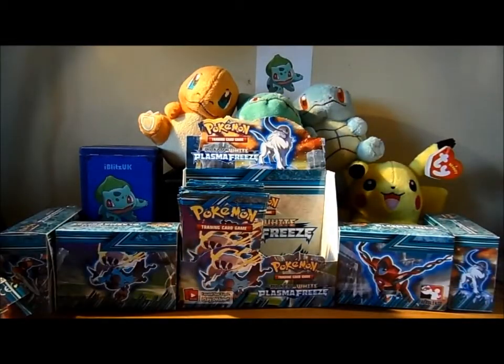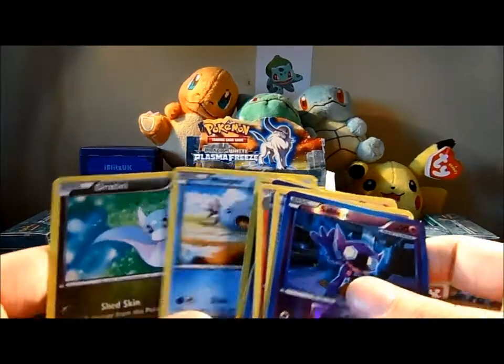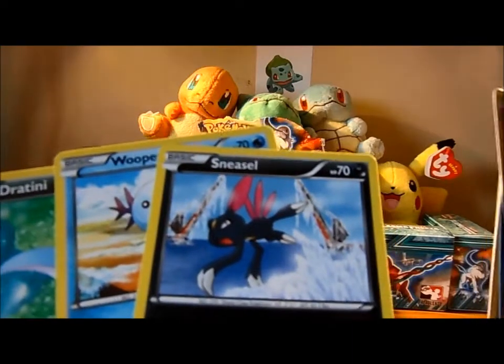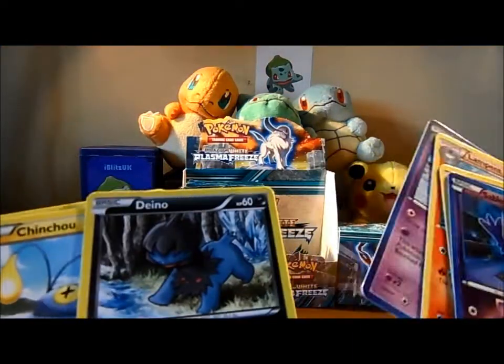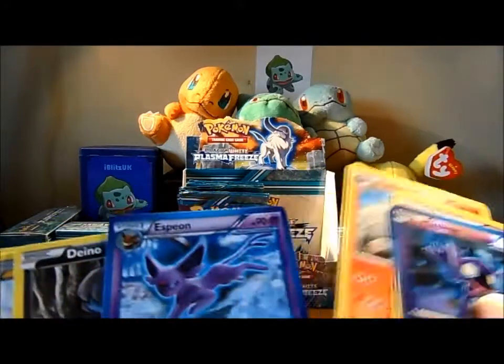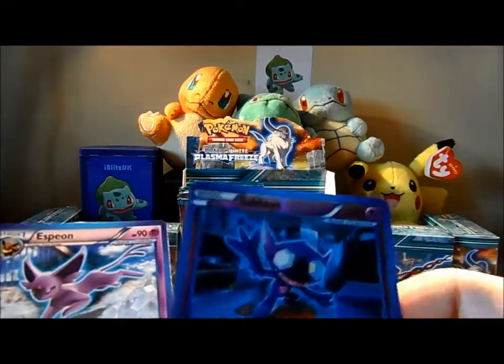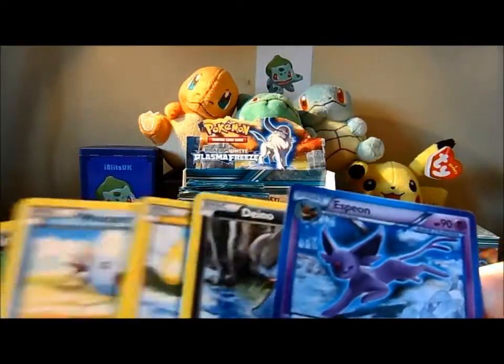Cutest card of the pack — well, sorry Cofagrigus, you're definitely not the cutest card. Dratini, and I kind of find Wooper pretty cute. Sneasel, no. Chinchao's pretty cute, Dino's pretty cute, Espeon — oh it's so hard. Lampent, not really. Float Stone, no. Sableye's more creepy looking I think. So yes, between these...